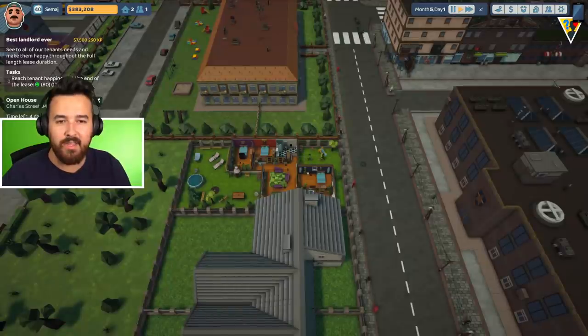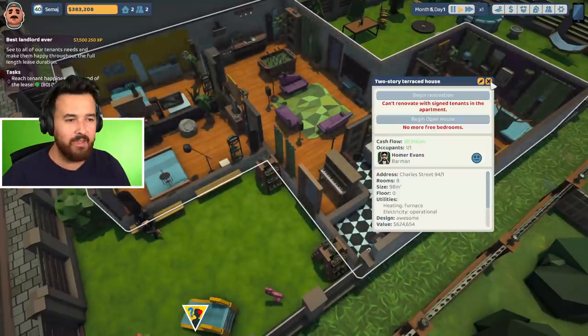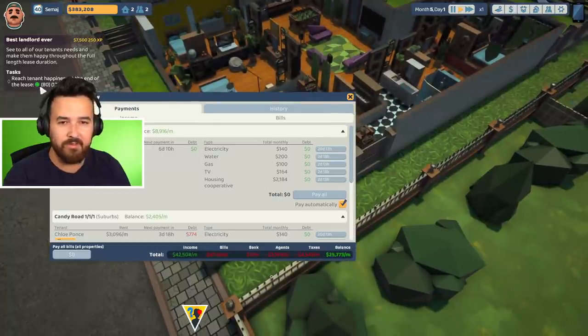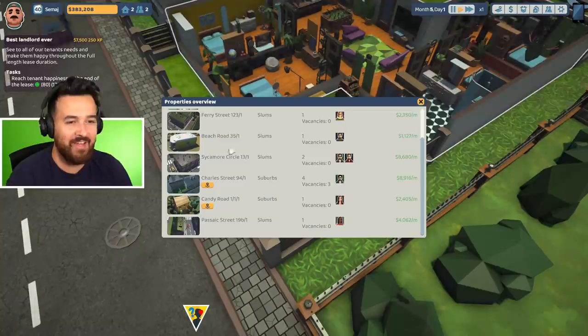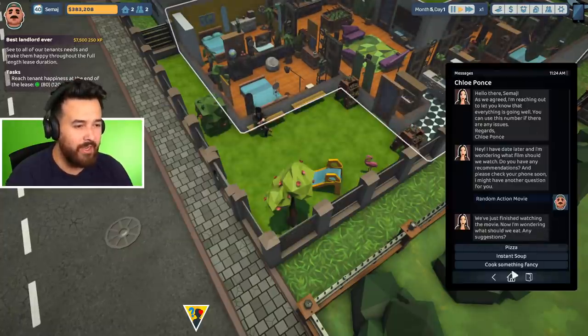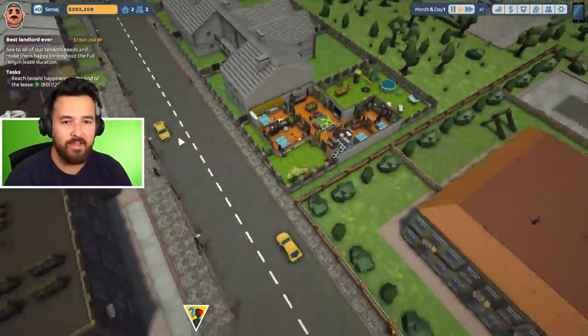New objective: reach tenant happiness at the end of the lease — 80% over 120 days. Which lease do I have to do that with, and how do I do that? 'Best landlord ever.' I'm not really sure about that one. We finished watching the movie. Cook something fancy — get some pizza. Yeah, get pizza.